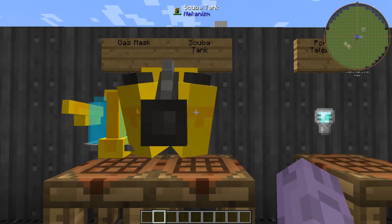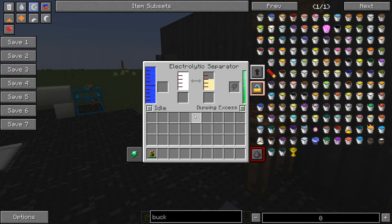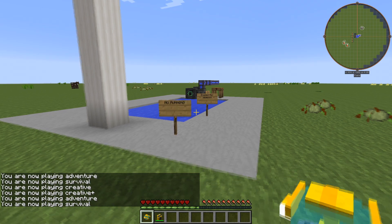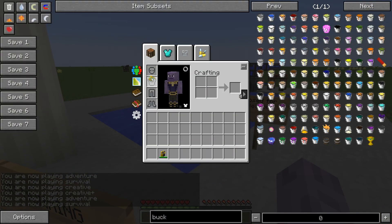Don't forget to fuel your tank as well. Go ahead and pop it over here — we'll need to put that into a gas tank or an electric separator, similar to the jetpack. Let's go ahead and slip on the gas mask and the scuba tank and jump into our pool.